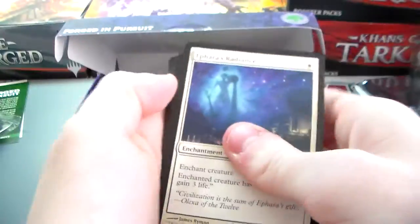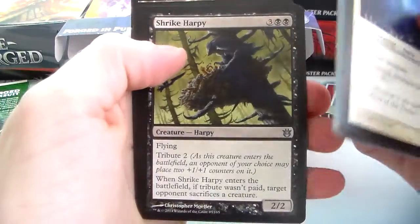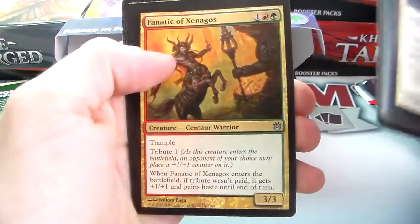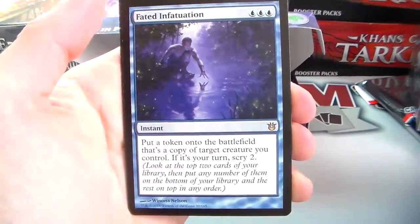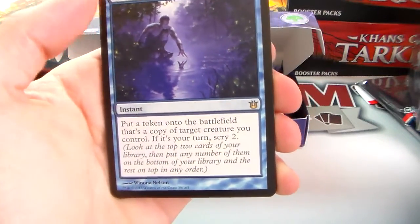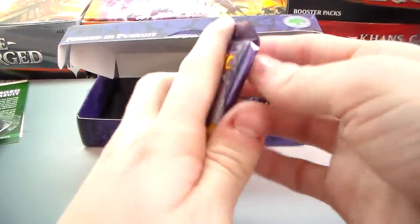We have a Strike Harpy, Chorus of the Tides, Fanatic of Xenagos, and a Fated Infatuation. Fated Infatuation is triple blue instant: put a token onto the battlefield that's a copy of target creature you control. If it's your turn, scry two. Plain and simple. Alright, Journey into Nyx again.